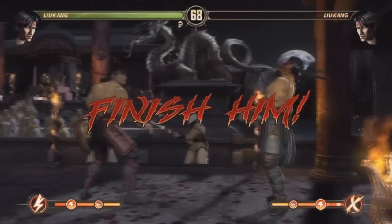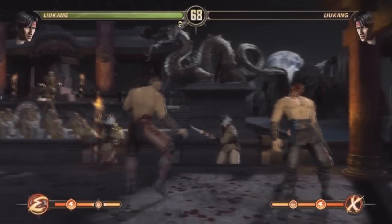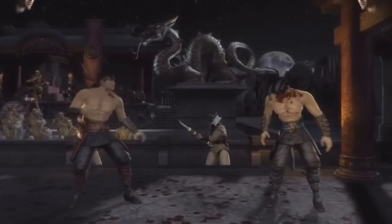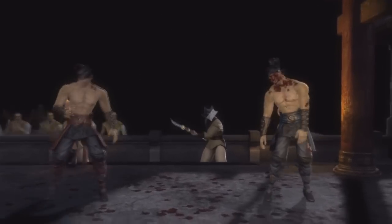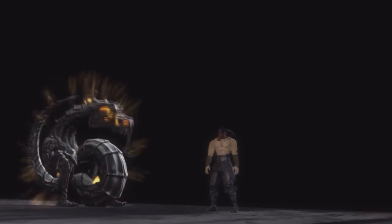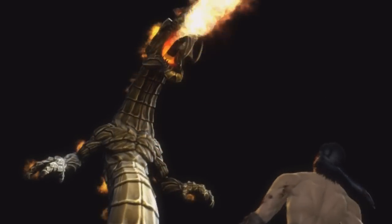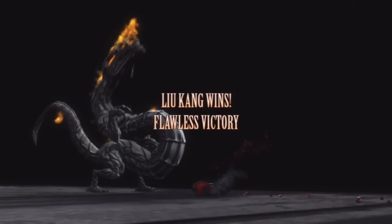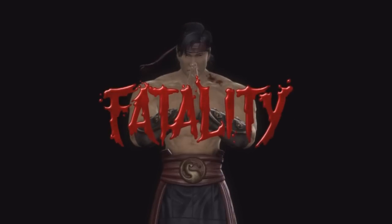Liu Kang's fatalities are called Fist of Flame and The Beast Within — his fatalities are really good, I enjoy them a lot. Jax is very hard to use but he's super strong, so his combos do a lot of damage even if they're not that great — he's slow and sluggish but very strong. Johnny Cage is alright, middle of the pack.